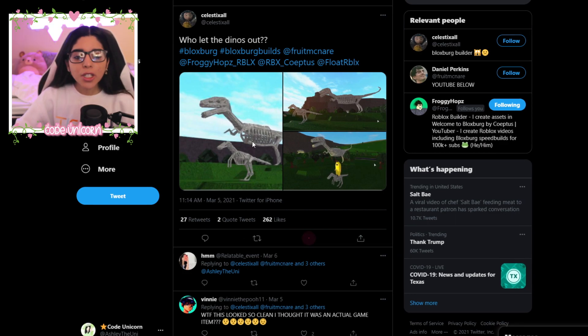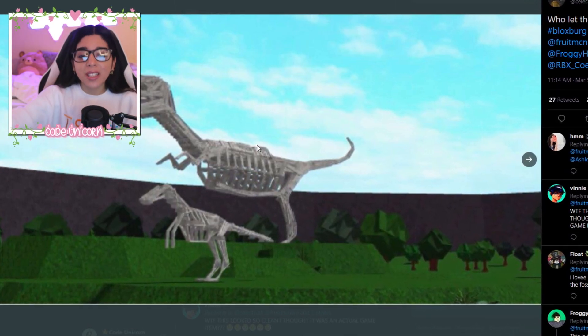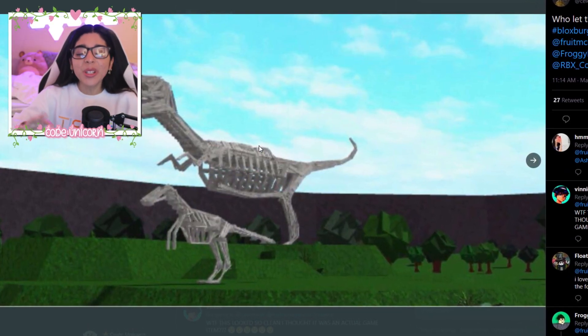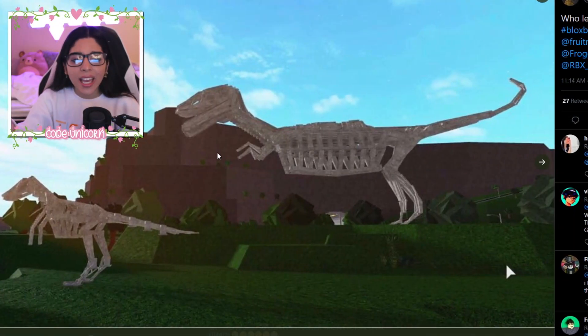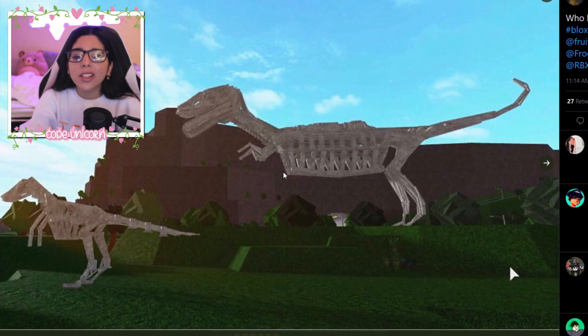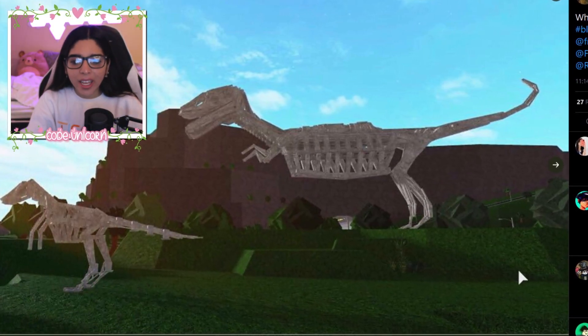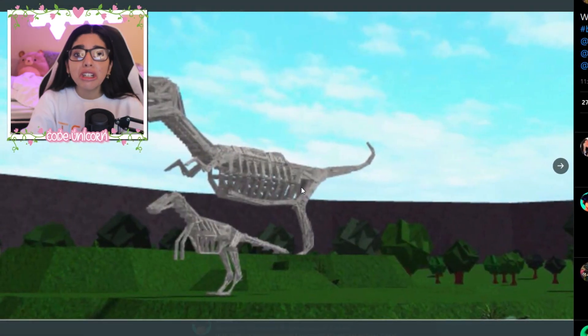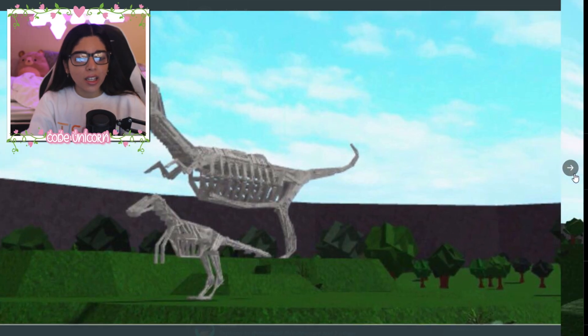But Celeste over here made dinosaurs in Bloxburg. Like, huh? First of all, these are so well made. Of course, they use structural items. I cannot use structural items for the life of me. So this is so cool. Like, they actually look so realistic. And look at those little little hands on the T-Rex. I mean, it's just so cool. I can't believe it. This would take me years to make. It looks so realistic.